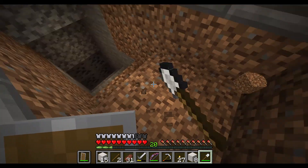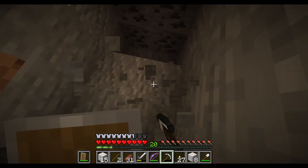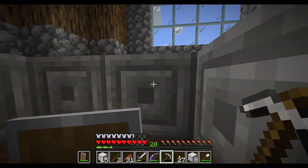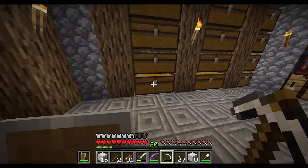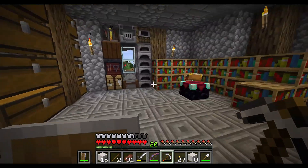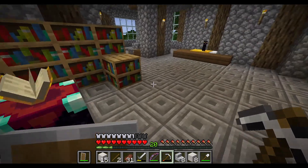We're going to have to take these out too. What kind of stairs do we do? We could use diorite — polished diorite stairs. Yeah, they fit the theme. We could use this.